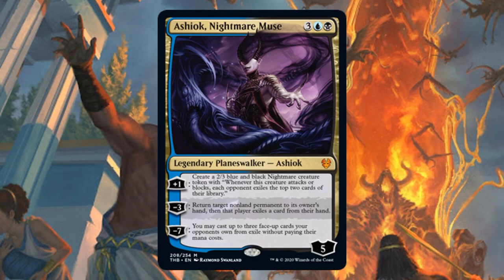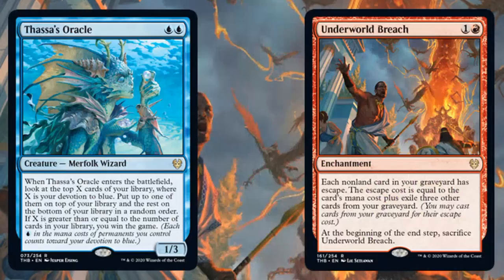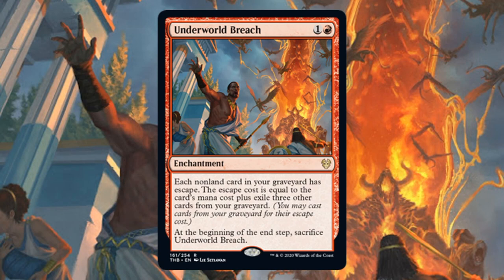Third place was Lotus Breach. If you've been playing Pioneer, you're pretty familiar with the Lotus Storm decks that have been around — there's been different variations on them. Ever since we got Underworld Breach though, this particular version of the deck seems to be leading the pack. I don't think that's too surprising if you watch the results from the previous week's tournaments. Aside from Underworld Breach, you also have Thassa's Oracle, and there's another copy of Underworld Breach in the sideboard.